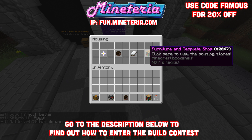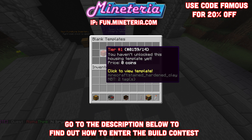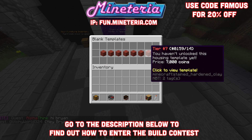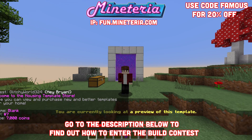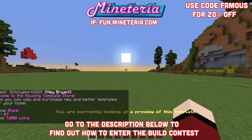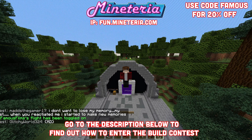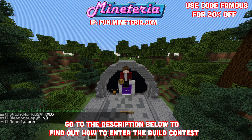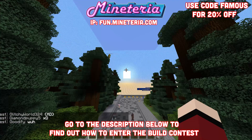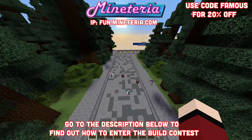All you have to do is click the furniture and template shop, click the housing template store, click the blank theme, and look at all the different tiers you have. I would definitely recommend getting tier number seven, because it's the biggest one and gives you more room to build a really cool, huge pizzeria-inspired place. Once you're at your house and want to start building, click the enter editor, which is the chest in your inventory. Left-click that and now you're in creative mode and can start building.